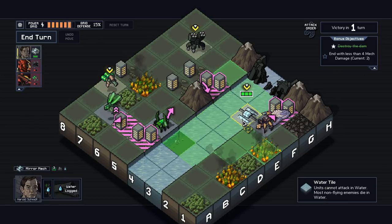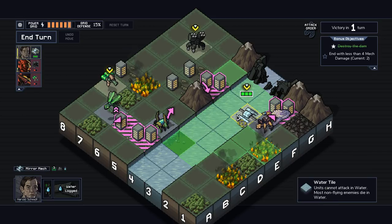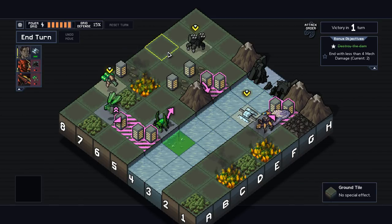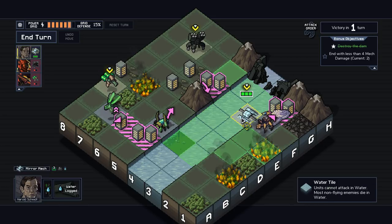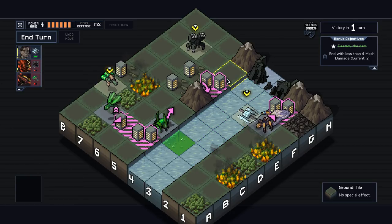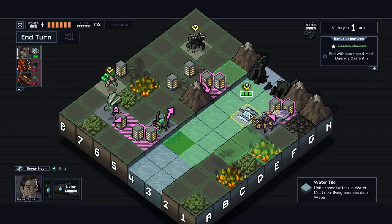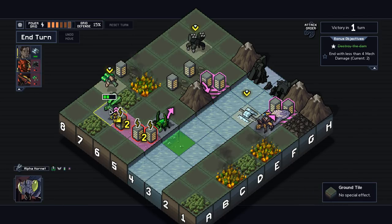This is awkward — the mirror mech cannot get up here to kill this thing. I really want to kill the Alpha Hornet because it has a lot of XP. Wait, I totally can — no, I cannot. We have to use the siege mech to deal with this. The mirror mech can't get around to the other side, which actually means the mirror mech can't do anything. Unfortunately, all of these water spaces prevent us from taking actions. We're taking building damage — there's no way to prevent it. I've left Harold in a position where he does not get to contribute this turn. So that being the case, we can just go ahead and kill the Alpha Hornet.